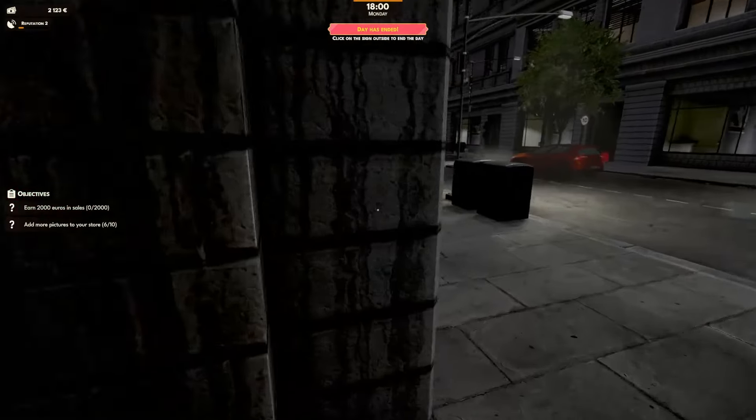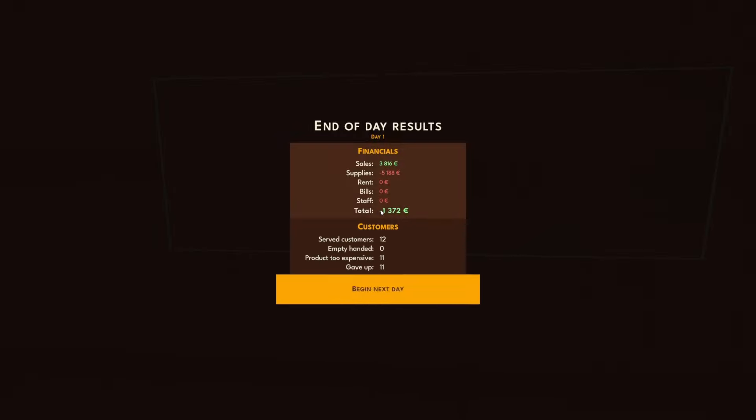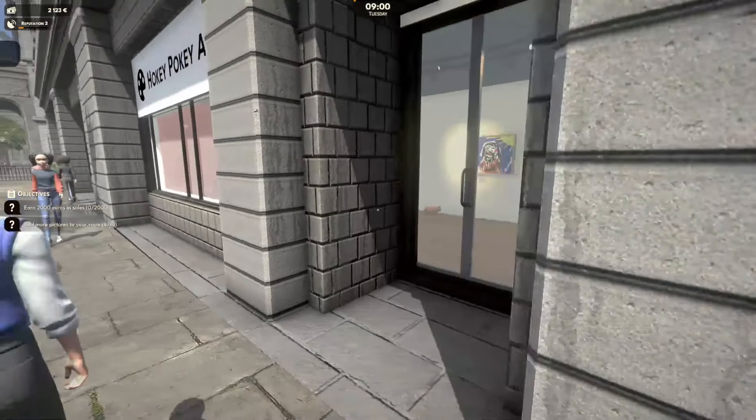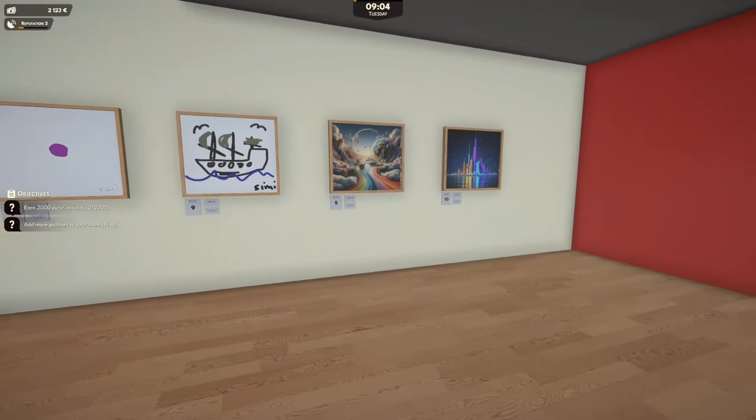How do we skip to the next day? I guess we just do that, right? End the day. We made $1,372. Product too expensive - 11 and 11 people gave up. All right, off we go. We are open for business.